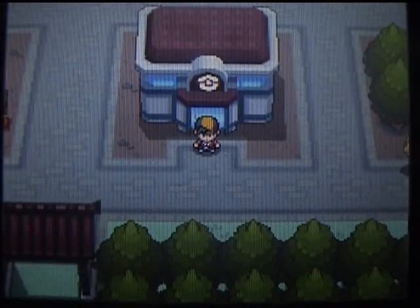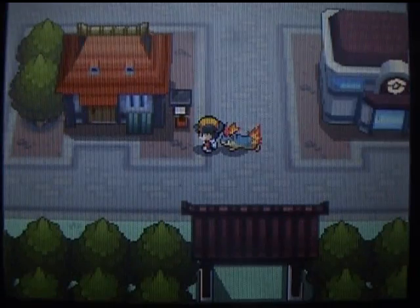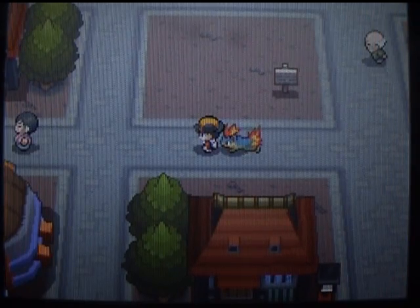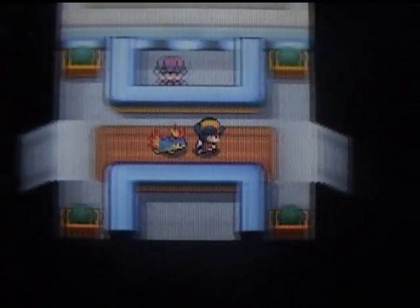Hey guys, this is Blito and I'm back with you with some more Pokémon HeartGold and Silver. You're probably wondering why am I in Ecruteak City? Because when you finish on that side — finish the Safari Zone, defeat the two gyms, check out all those routes — you can head to the 7th gym which is on the right side of the city. I love this music.